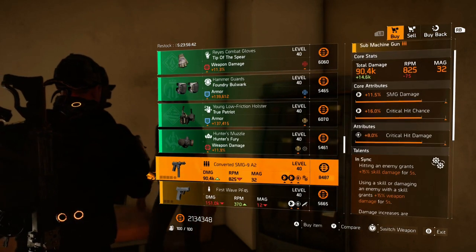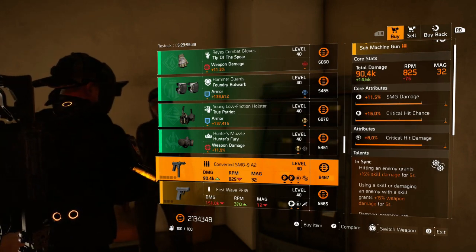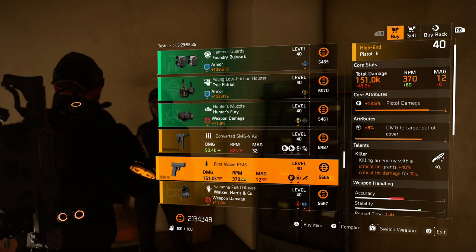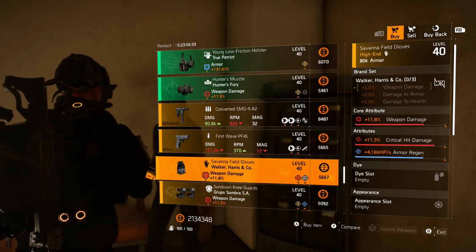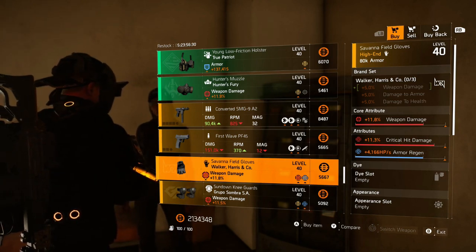The converted SMG is not terrible — if you want to pick it up, test the waters with it and see what you think, grab it. This First Wave pew pew? No thanks. These Walker gloves are actually okay — near max crit damage and regen, probably worth picking up.